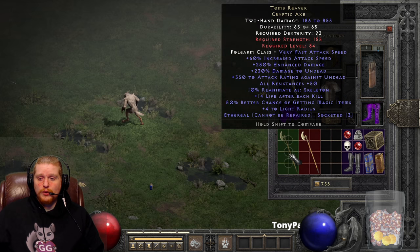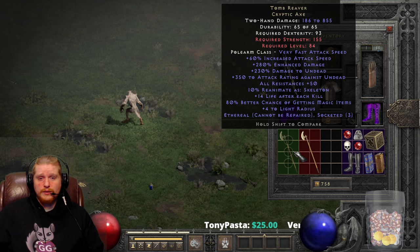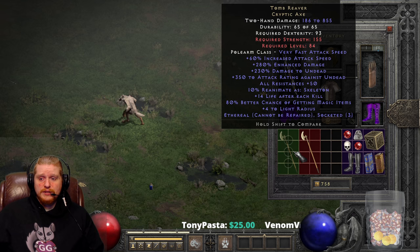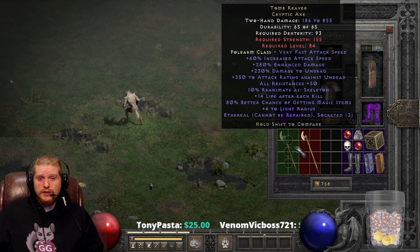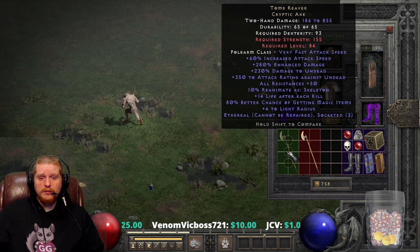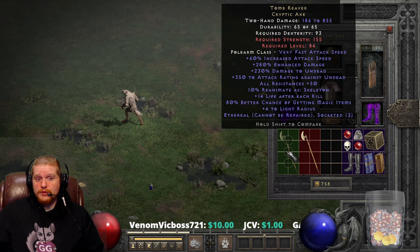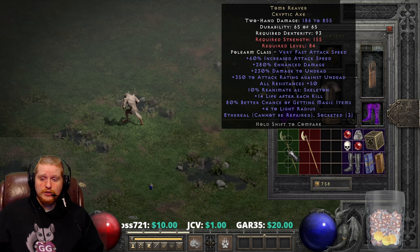So it's going to be a rather large bonus to undead monsters. We also have all resistances between 30% to 50%, so another large variable which is a pretty big deal. When you're talking about a two-handed weapon, you lose access to your shield, and having that all resistances on the weapon is a really big boon to a character who has now lost access to his shield.